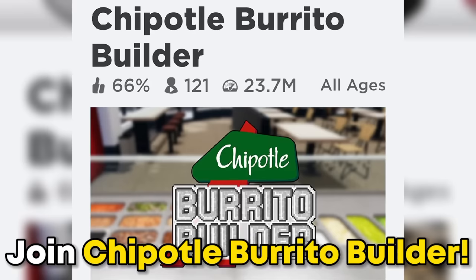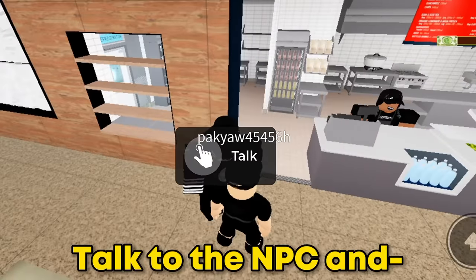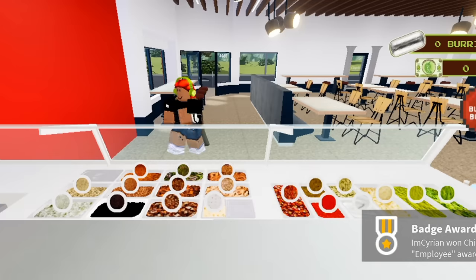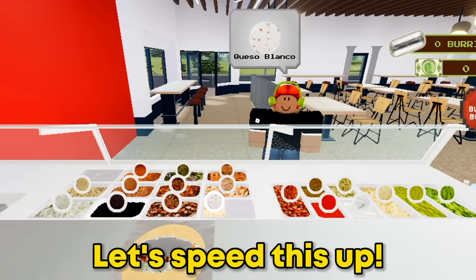Search this game. Join Chipotle Burrito Builder. Now go to Mexican Grill, talk to the NPC, and start making burritos. You need to make 35 burritos to get the free items. Let's speed this up.